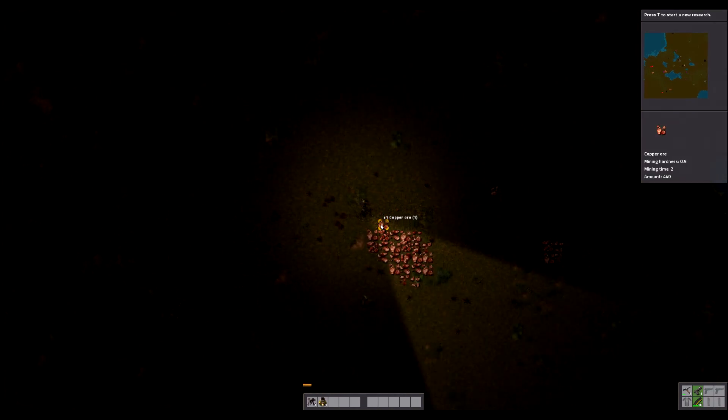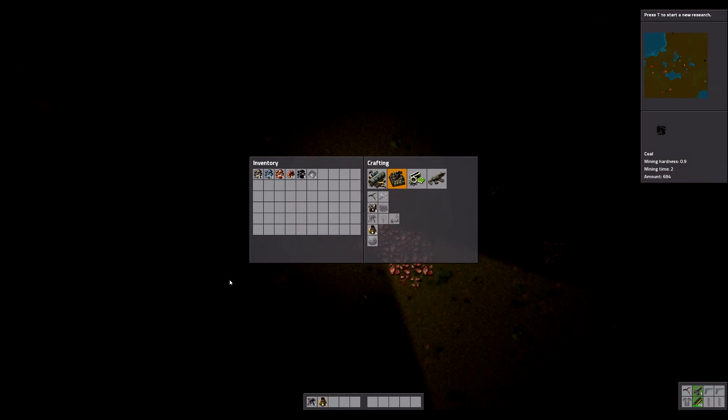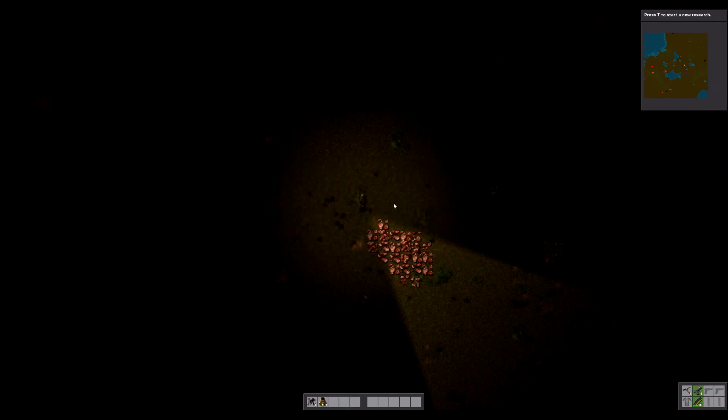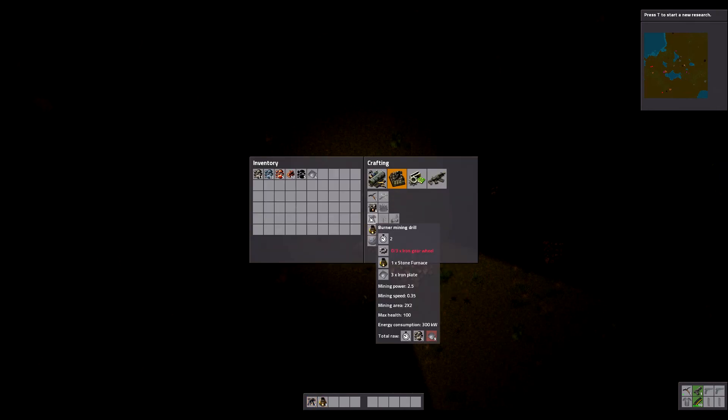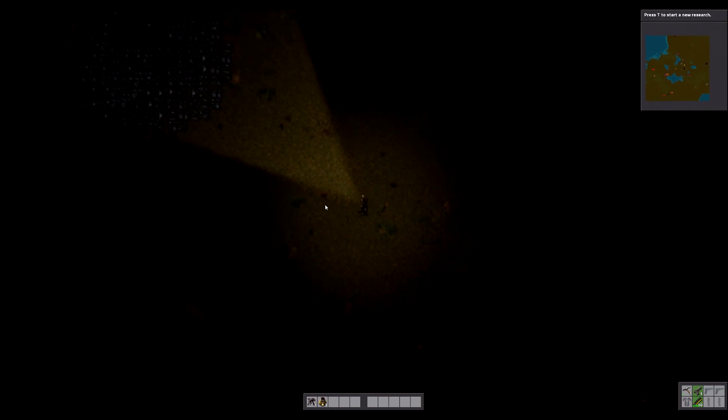Let's see what I can start off with here. Boiler, stone furnace — that's what I'm going to be looking for to start with, because I can take copper, take iron, grab some coal, and throw it in the boiler. I'm going to make two of those. Now it shows up — I've already got one burner mining drill. Can I make another one? No, I can't; for that I need iron gears, but in order to get those I need to take this iron ore and make it into iron plates. So that's what we're going to do right quick.